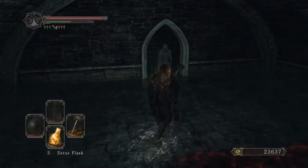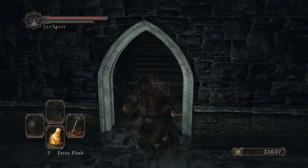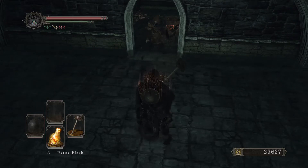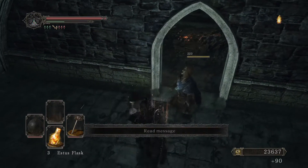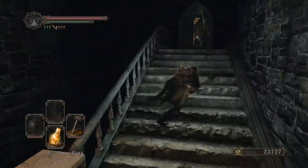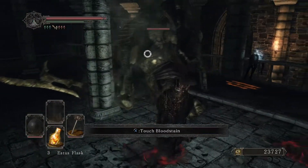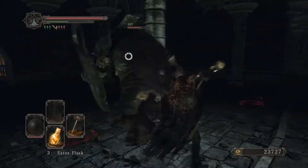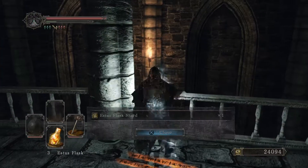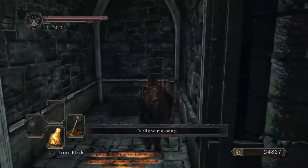Get us another Estus Shard here. And we will dump just a few more levels right as we hit No Man's Wharf. I want to have 10 Intelligence - we have six right now, so we're going to put four more levels in, because I want to be able to put Magic Weapon on this thing. There are quite a few enemies that are weak to Magic Weapon. It's really broken, to be absolutely honest. But then we're going to lay off of leveling up.